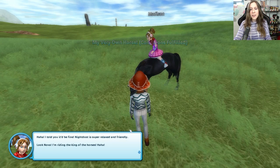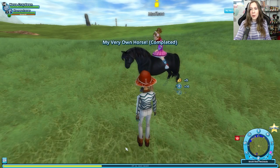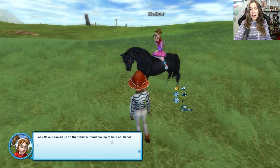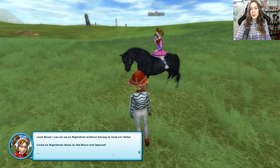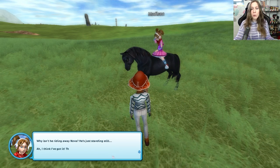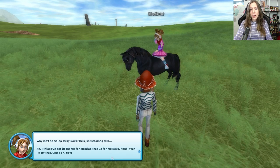I told you it'd be fine. Night Dust is super relaxed and friendly. Why isn't he riding away, Nova? He's just standing still. I think I've got it — thanks for clearing that up for me, Nova. I'll try that. Come on, boy. Why do you do that, Nova? Easy, Night Dust, easy. Nova, Night Dust won't calm down — what should I do? I think you should get down off the horse.